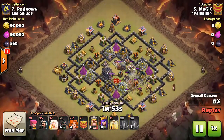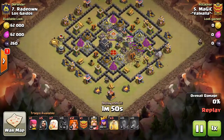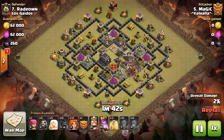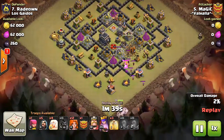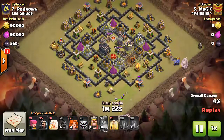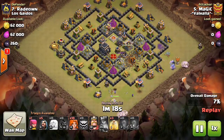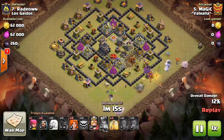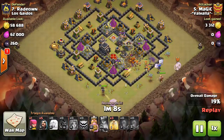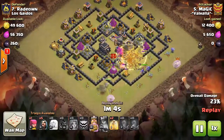Here we have another attack coming out of this base with a quake opening on the bottom, some 12 Valks and 7 healers — really interesting. He comes in with a lurable Clan Castle, which is something you don't see every day. The base design isn't very good if you have a lurable CC — don't do that. Also, it's symmetrical. People love symmetrical bases and so do attackers, so you definitely don't want that. He's forced to use ability there because there's just too much DPS coming her way. He didn't bring a rage spell, but two healers is probably enough. You don't need wall breakers for these walls — in fact, if you get enough Valks you don't need wall breakers at all.